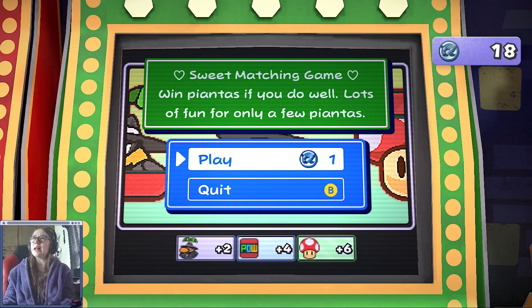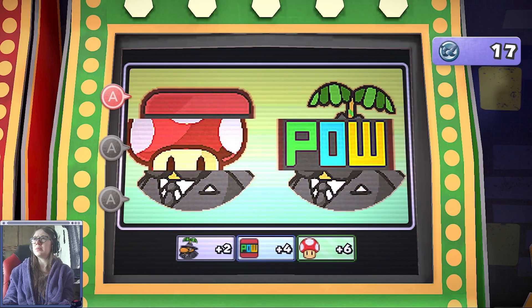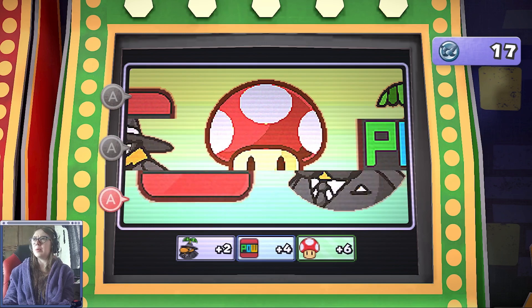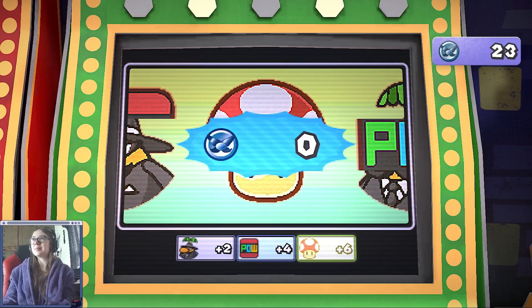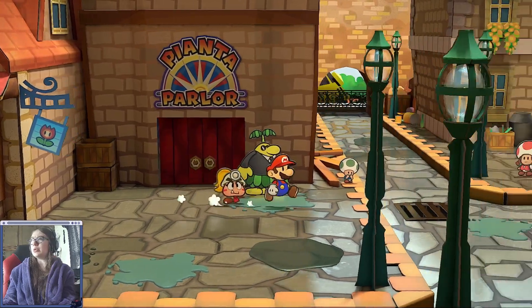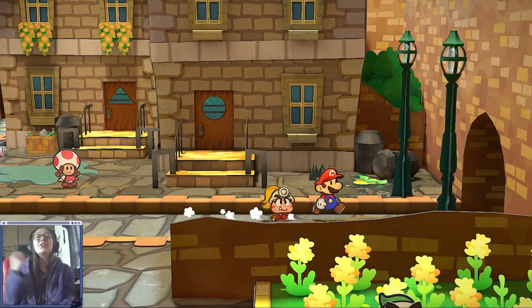Sweet Magic game — win Piantas if you do well! Lots of fun for only a few coins. This is a much easier one. Plus two, plus one, plus six. There's two different ones, that's what's missing. Alright, where are you at, mushroom? There we go! Not bad. So you can spend all day with these but what we really need is to go back to the other side of town.